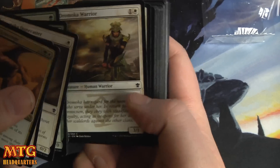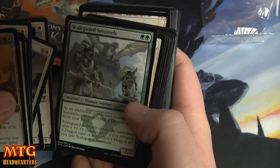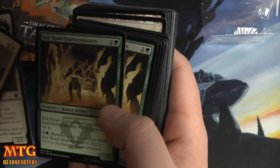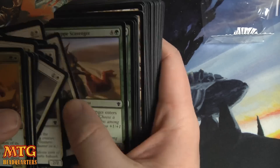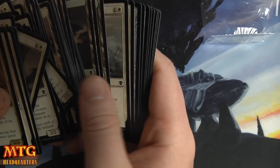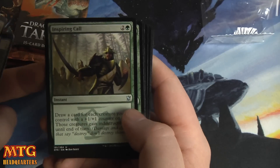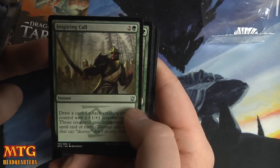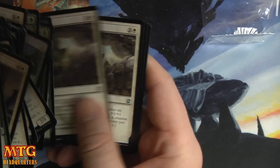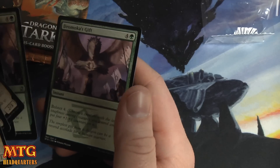We have the Anafenza the Foremost, Secure the Wastes as another rare, Dromoka Dune-Caster, Servant of the Scale — a very good card actually getting played a little bit in some standard decks — Dromoka Warrior is good, Lightwalker is very good in this deck, Scale Guard Sentinel is good. Sandcrafter Mage is one of the best commons in the set. Salt Road Quartermaster makes for a very even deck, with two Enduring Scalelords as your finishers. Love the new art on Evolving Wilds. In the back we've got a couple of Pacifisms — great removal — Dromoka Monument, Inspiring Call, which I actually played in my pre-release pool because I had so many tokens. Sheltered Aerie you definitely don't need in this deck — you don't need fixing — and you can do better than that. Enduring Victory — I'd rather play two of those. And Dromoka's Gift: bolster four at instant speed — that's getting too spicy for the pepper.